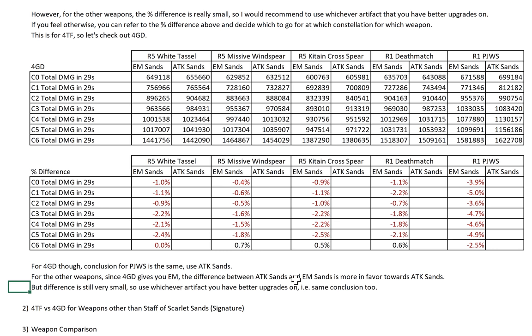For C6 PJWS you can choose between EM and ATK Sands. But if you are someone who went to get C6, I don't see why you wouldn't also get R1 of his signature weapon. So yeah, that's the ATK Sands vs EM Sands comparison for 4 Gilded Dreams.